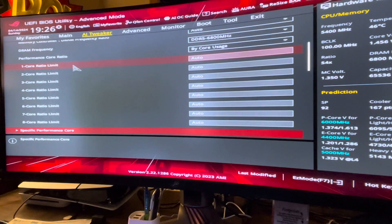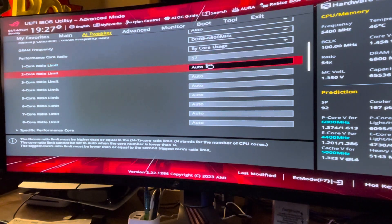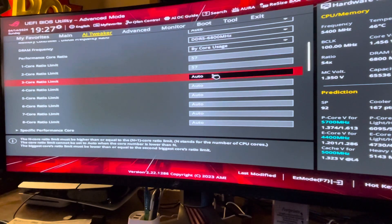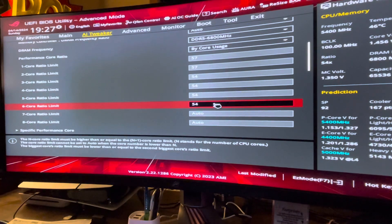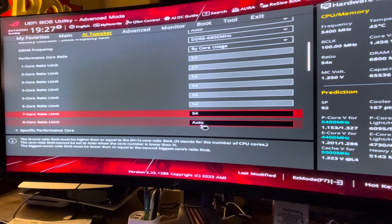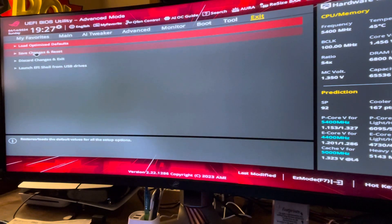From here we're going to enter the following numbers. If you have a 14900K or a 13900K, you're going to want to enter 57 for the first core, 57 for the second, and then 54 — or 55 depending on your preference — for cores three through eight. I'd recommend 54 to be safe. So the first is 57, the second is 57, and then all the way to eight we're going to add 54. Once you've done this, you're going to go over to exit, then save changes and exit.